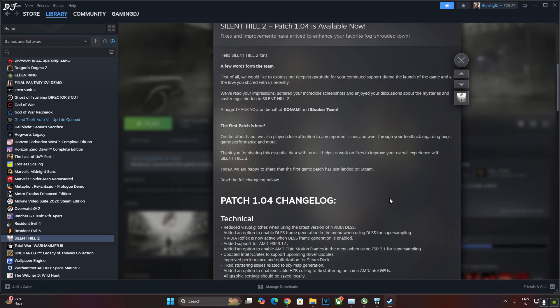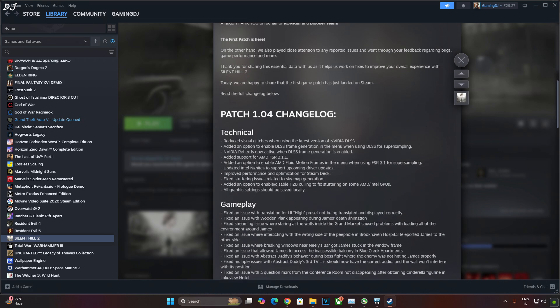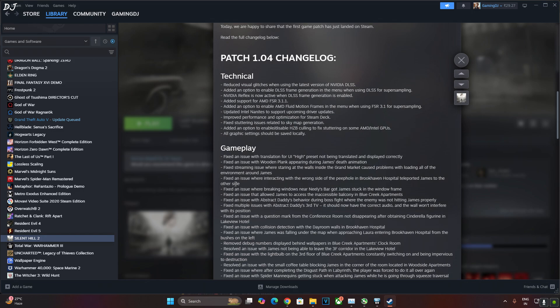This patch also includes tons of gameplay fixes. For example, I encountered an issue where interacting with the wrong side of the poles in Brookhaven Hospital teleported James to the other side — good to see that fixed. However, this new patch has also introduced a bug: the cube puzzle in the labyrinth section is not working properly for some people. The developers have acknowledged this issue and are currently working on a fix, which should be available soon.